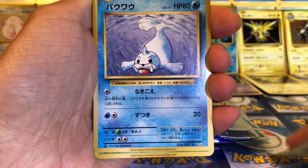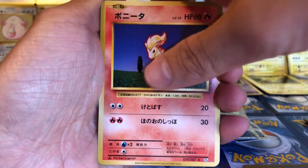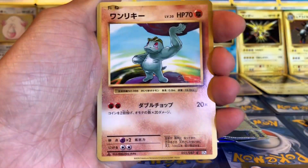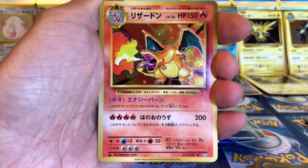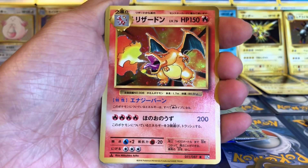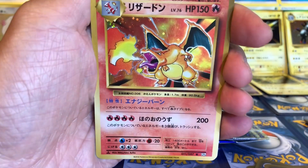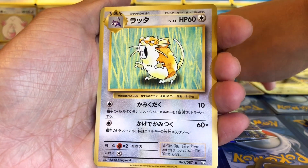Okay, Pikachu, Seel, Kakuna, Ponyta, Magnemite, Machop, and a Charizard again. Wow, that's not bad. I won't complain — a Charizard, it's really good. Got two Charizards now.